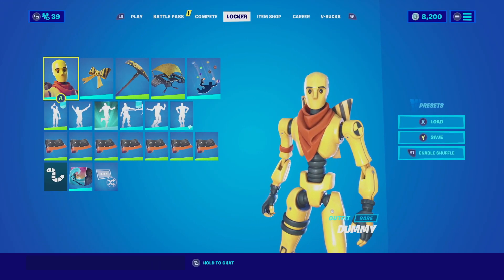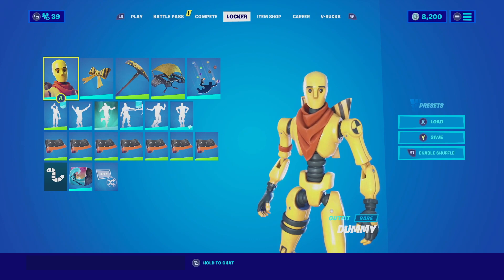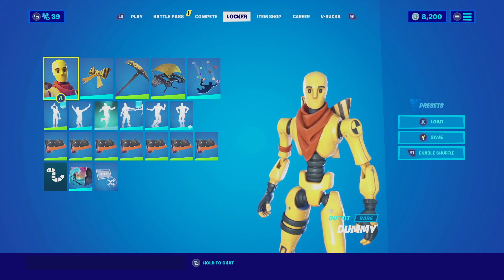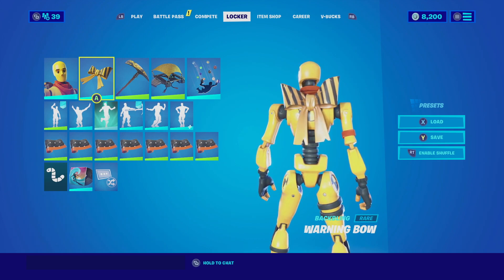For our first combination, we have the entry from BlurryFN, and he goes with the Dummy skin. I actually adore this skin because it's very simple but effective — it's based off a crash dummy. He goes with the backbling, the Warning Button, which is a very nice combination. The Warning backbling actually looks very good because it has that color scheme of black and yellow.